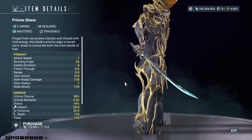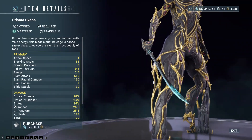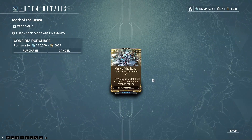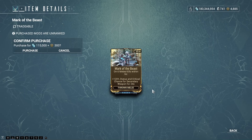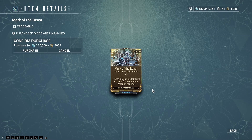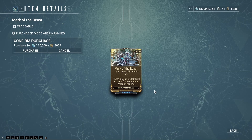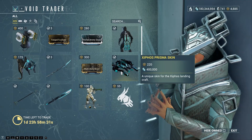The Prisma Scanner — much more obvious, the Prisma effect in the tip here. Tradable weapon as well, by the way. Mark of the Beast: on 6 melee kills within 6 seconds, plus 120% status and critical chance for secondary weapon. It's for thrown melee while you have a pistol in your hand.